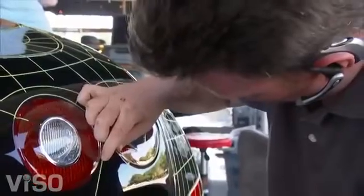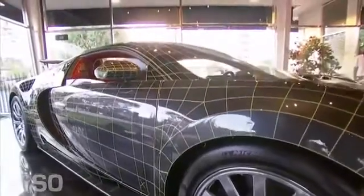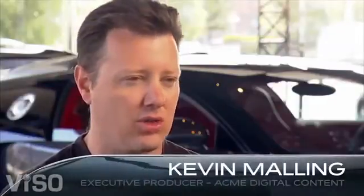Each method of acquiring reference for a car has different advantages and disadvantages. Scanning is nice because we know it's correct — we know the shape is accurate, and the manufacturer we work with knows the shape is accurate. When we scan a car, we're getting data on the inside and outside of the car that's accurate to 12 thousandths of an inch on every surface that we capture.